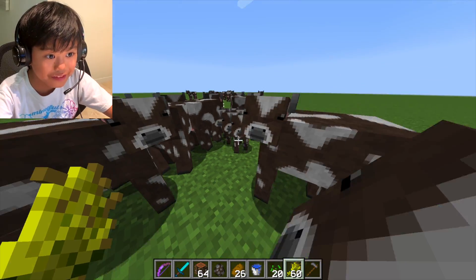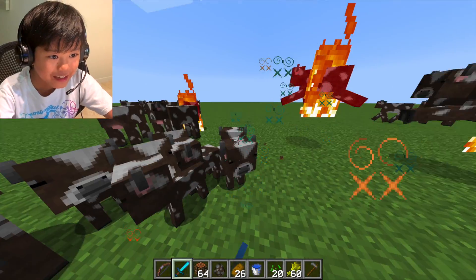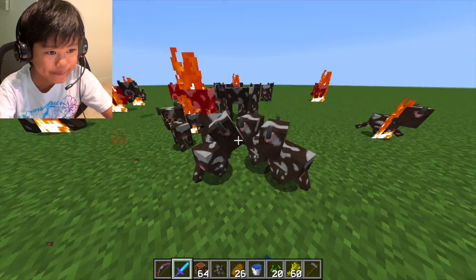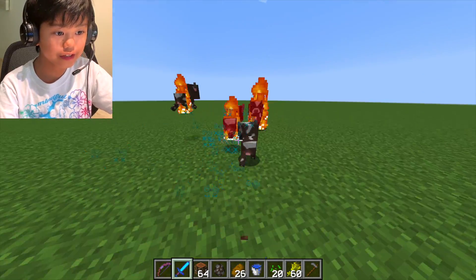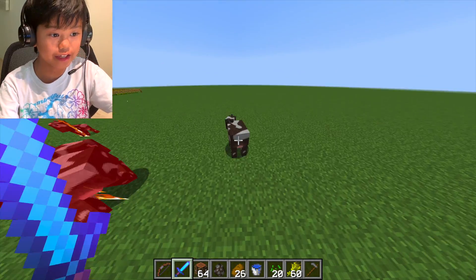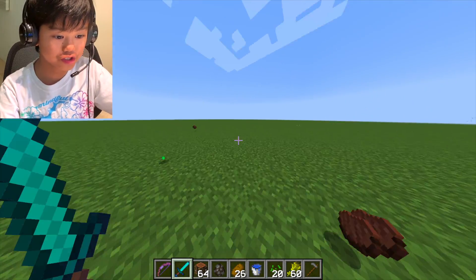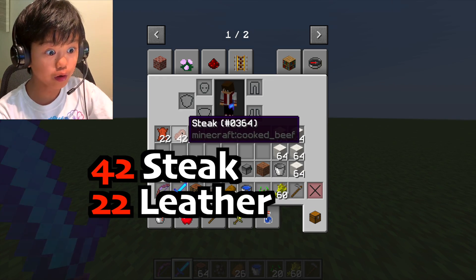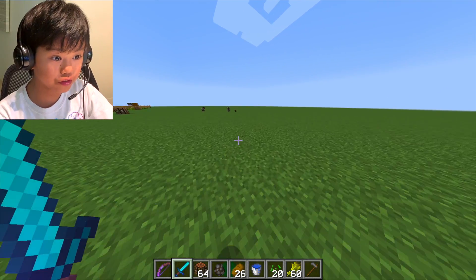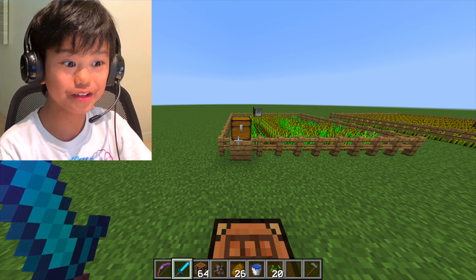Look at how many babies I got. Now I can kill all these cows. So with all this I can probably get so much steak. Let's look at how much steak I can get with just a bit of breeding — 42 steak and 22 leather! That is so much. And leather is used to make books. Now 43 steak. This program is amazing.